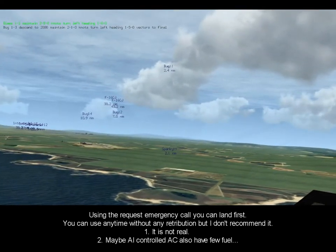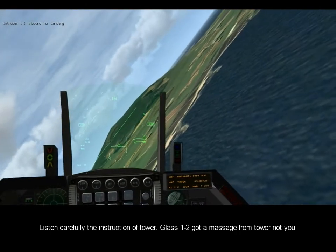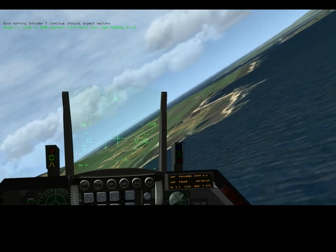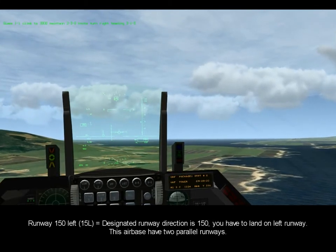Glass one-two, maintain two-five-zero knots. Turn left heading one-six-zero, runway zero-five left. Good morning, Glass one-one, climb to 3000, maintain two-zero-zero knots. Turn right heading two-nine-five, vectors to right base, runway zero-five left.